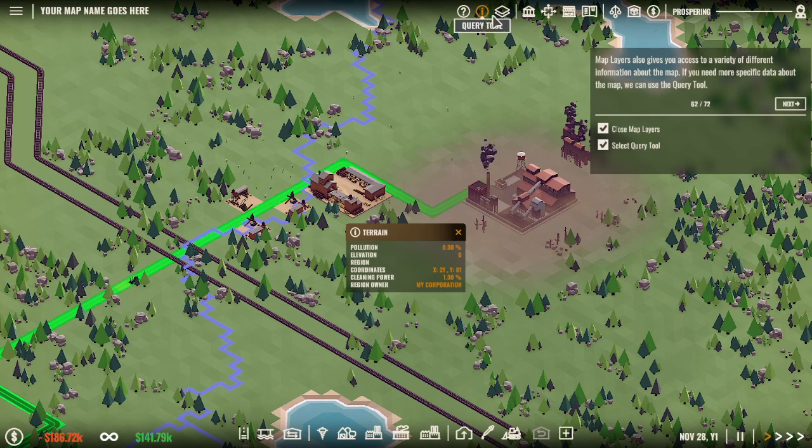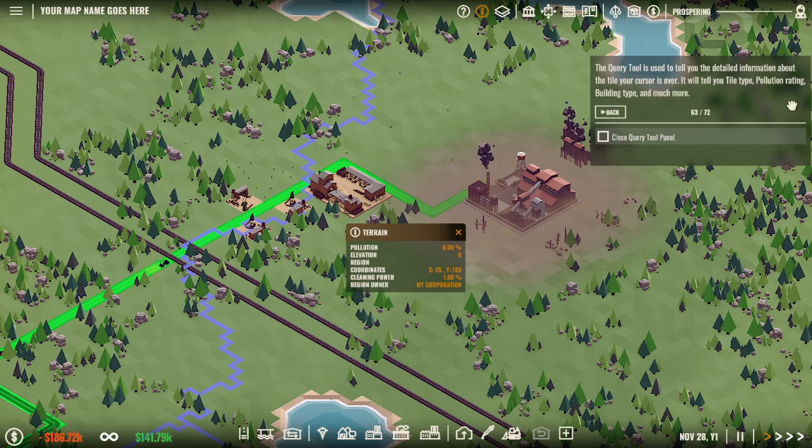Select query tool - it's used to tell you detailed information about the tile your cursor is over, including tile type, pollution rating, building type, and much more. Is there a mini map I can click to travel around? Pollution 100% - oh my god. Close map layers.